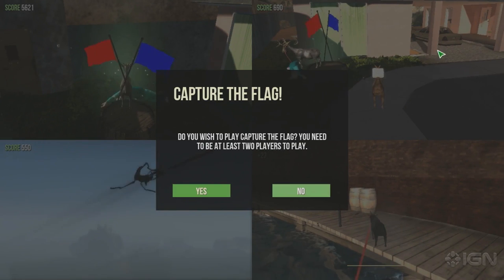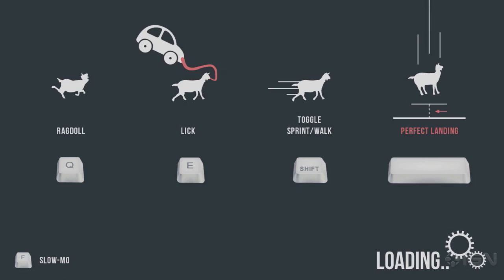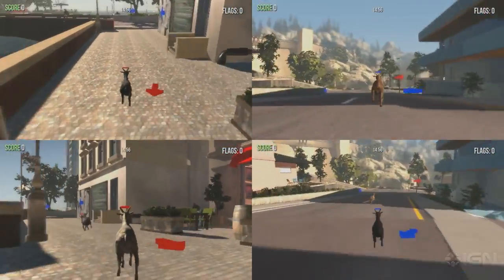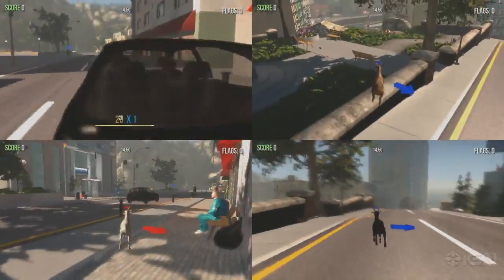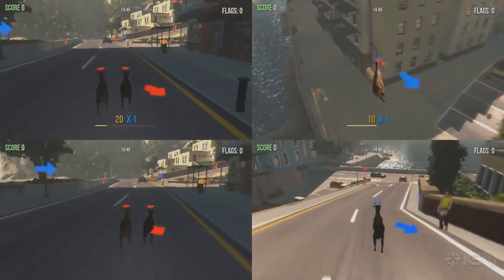Let's play some CTF. Capture the flag mode. We're going to get paired up. Were there other game modes added to this update, or is it just CTF? There's a racing mode too, that I haven't fooled with much. We do have CTF here. Who's on my team? I'm bottom left — Vince and I are paired up. We're a goat team. Good thing the controls got inverted again.